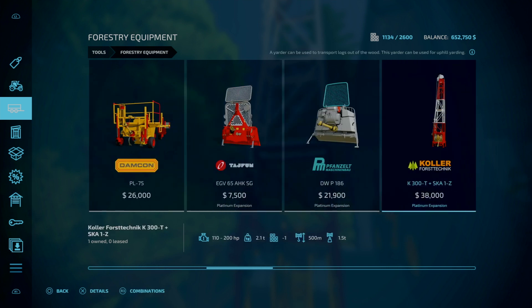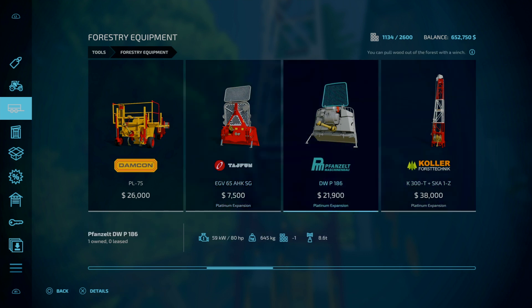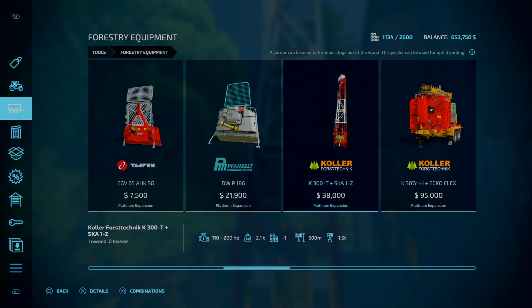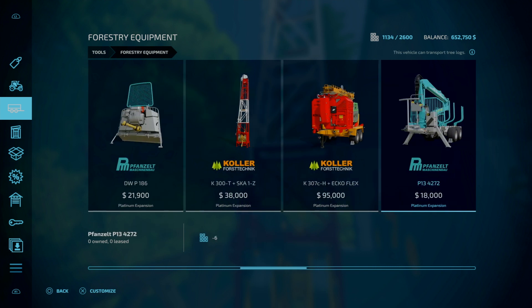It's in forestry equipment. The platinum expansion comes with a couple winches and yarders — this one is 500 meters range and needs 110 to 200 horsepower. There's also another one that goes 840 meters, which is pretty dope.